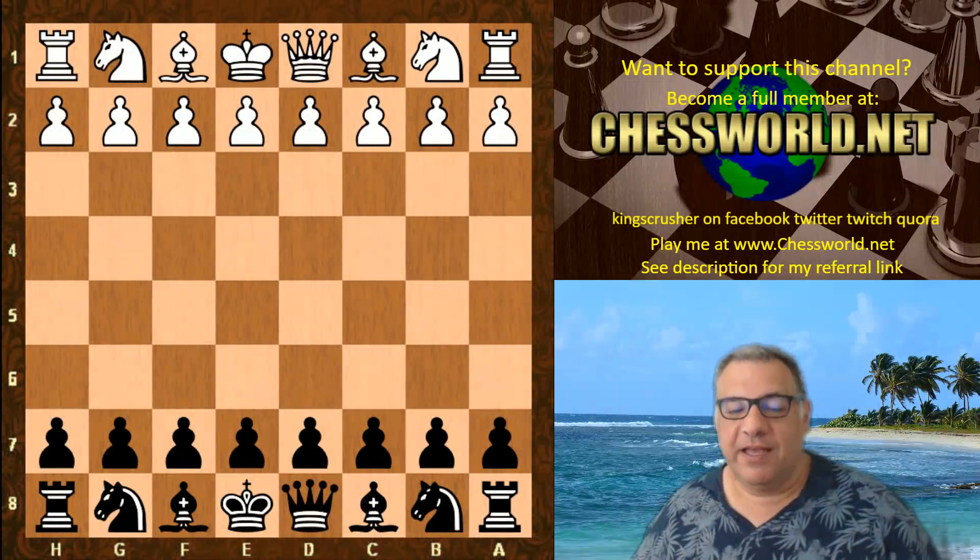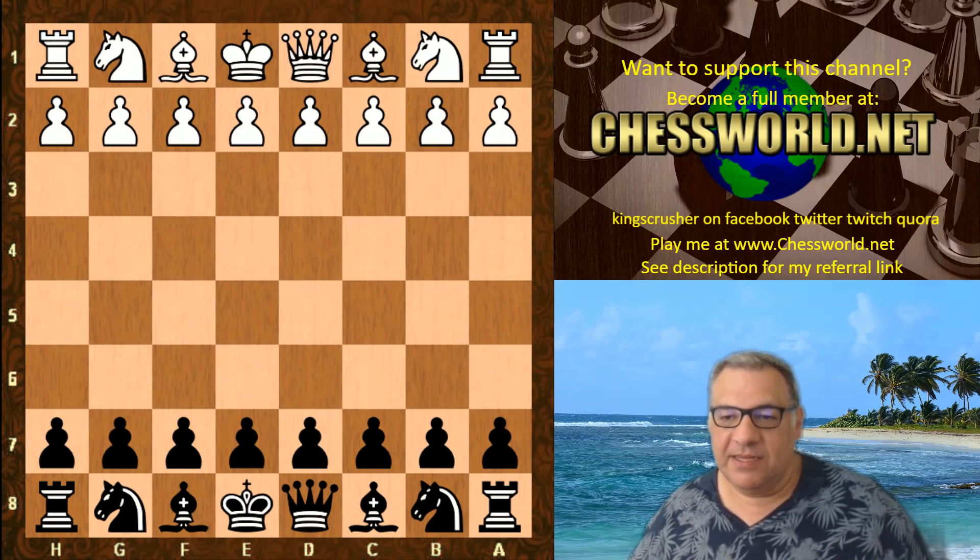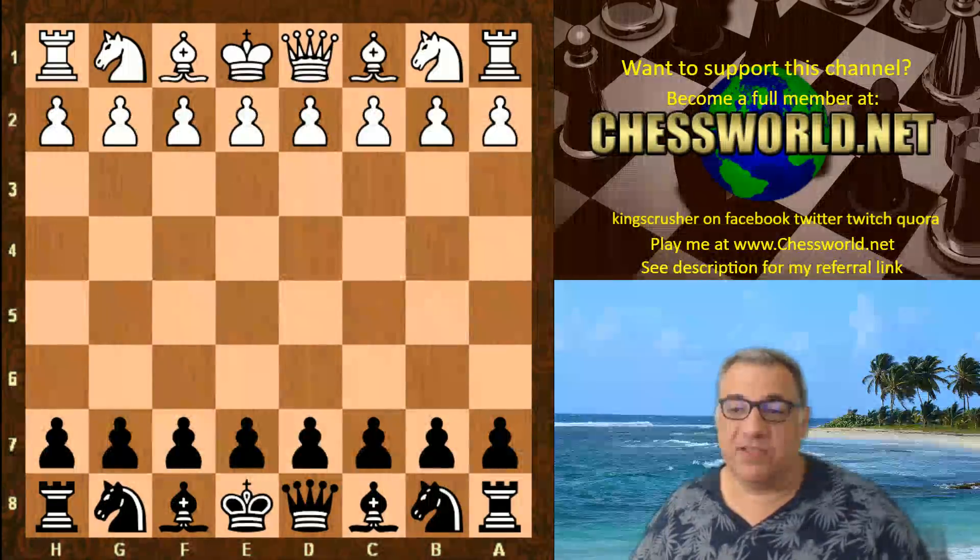Hi all. I've got a very aggressive game of Leela Chess to show you — a very aggressive opening: the Sleeman Defense. Leela Chess here is ID 467 against Stockfish 6.